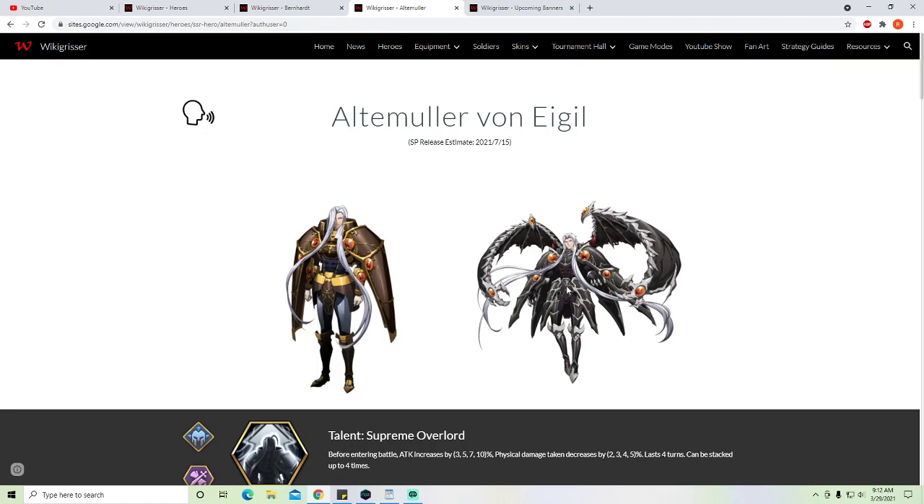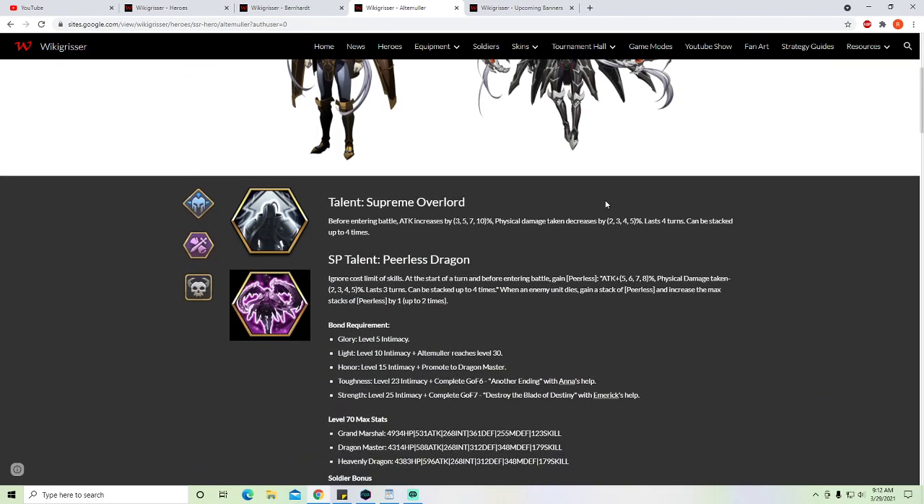He is going to be a king in single target. We're going to start first with his new talent. His SP talent is Peerless Dragon. First part of it is going to be one of the best: Ignore Cost Limit of Skills. This is going to allow him to run 7 costs in total, just like Juggler does with his Bone. There are 2 new skills that both have 2 costs. At the start of a turn and before entering battle, you gain Peerless — attack plus 5, 6, 7, 8% depending on star level, 8% at 6 stars.